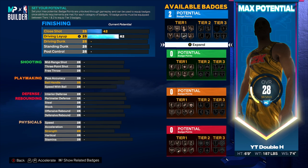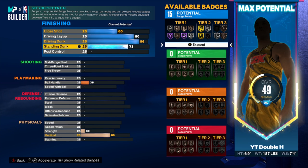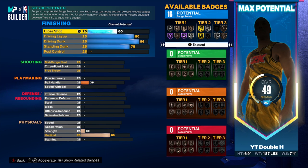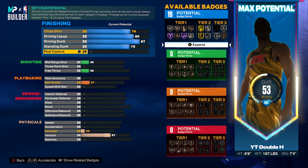Let's start with our driving stats. We're going to put layup to an 80 — that gives us the fast layup animations and best layup packages. Driving dunk goes to 86: 85 unlocks contact dunks and 86 gives us gold limitless takeoff. Standing dunk to 75 — a very underrated stat on this build; at 6'9" we'll be dunking on people down low with standing dunks. Close shot to 76 gives us 18 finishing badges, and bumping driving dunk one more gets us 19.